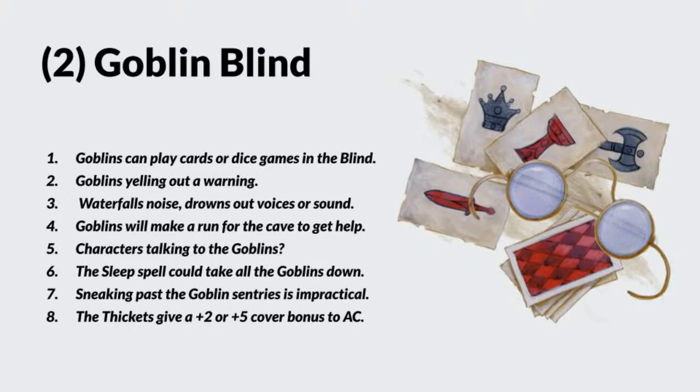If your players are smart enough — and you may want to let them know this is possible — the Sleep spell can easily take down all of these goblins without a fuss. You can then tie them up and gag them, and that's the end of the encounter. It just requires a simple level one spell to shut them down.